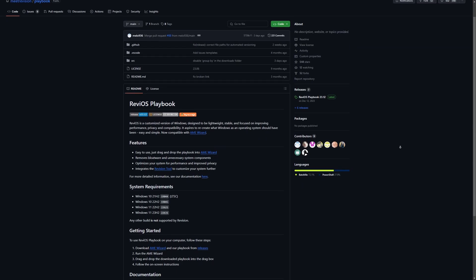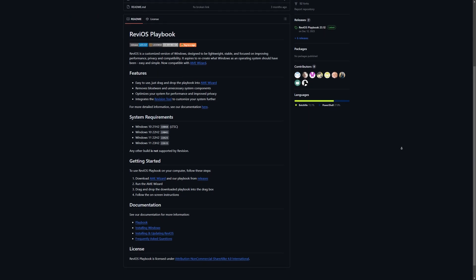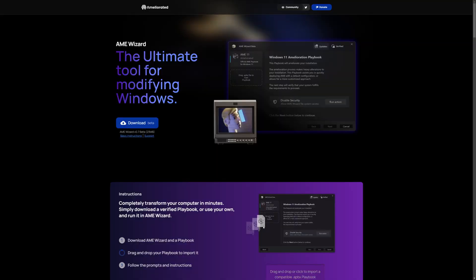We're going to be talking about ease of use — so installation — gaming performance most importantly, and then which one I really recommend. To start off, Revi Playbook is now updated. You can use your standard Windows install you already have, or fresh install a normal Windows 11 or Windows 10. Then all you have to do is download their playbook and the AME configurator, drag that playbook in, hit next, your PC will restart, and everything is done for you — every tweak you need.